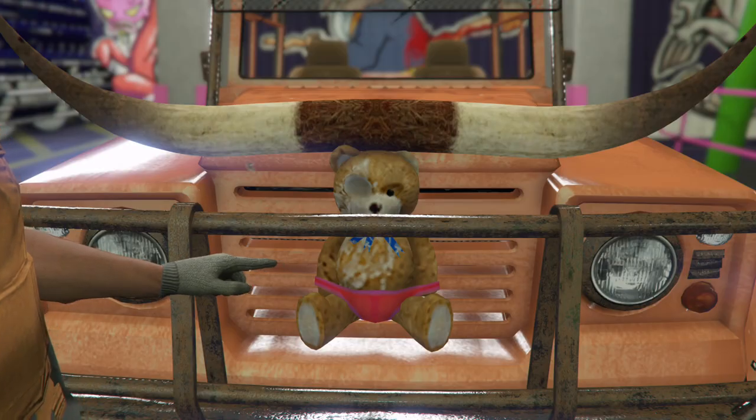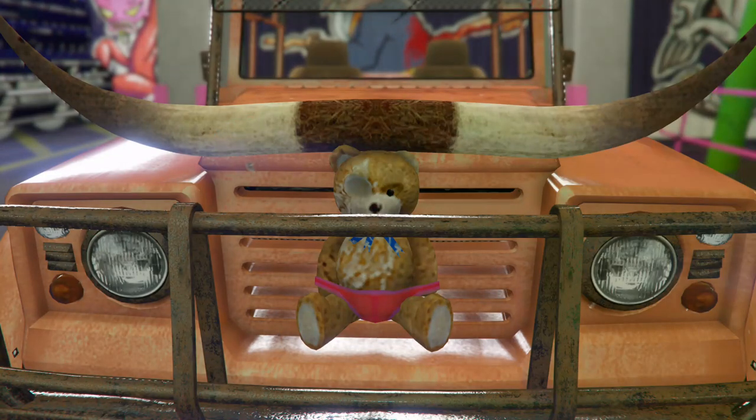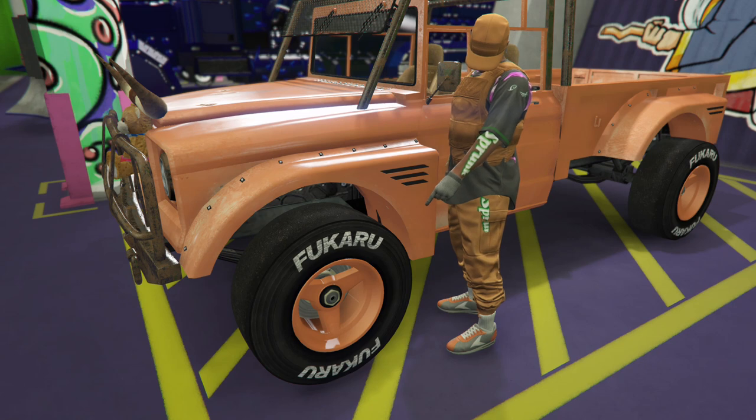What's up guys, it's your boy Robert Z1 coming at you with another GTA 5 online glitches video. In today's video I will show you how to get Trevor from single-player teddy bear on a Canis Bodhi with F1 wheels and modded paint job after the new update.